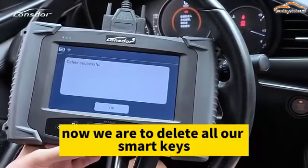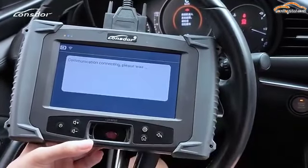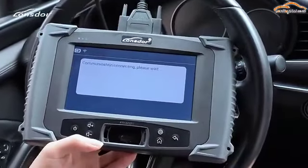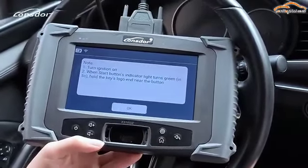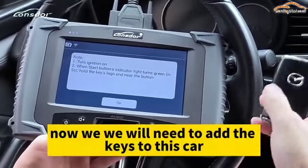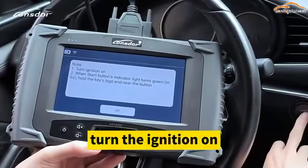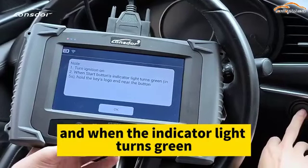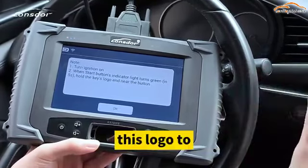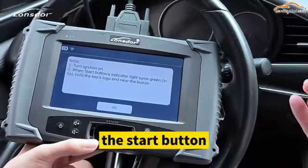Now we are going to delete all smart keys. Now we will need to add the keys to this car. Turn the ignition on, and when the indicator light turns green, we will need to bring the Mazda logo close to the start button.